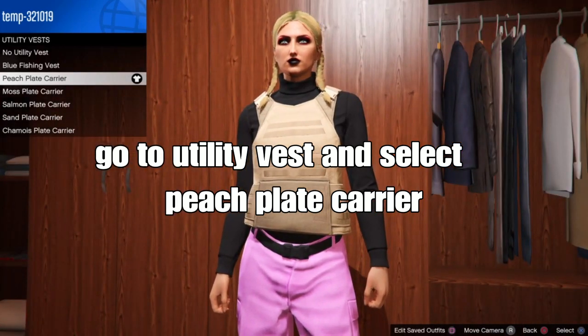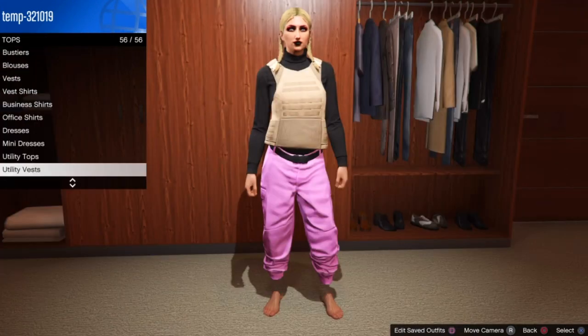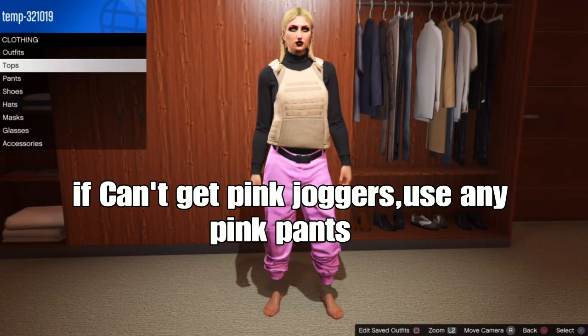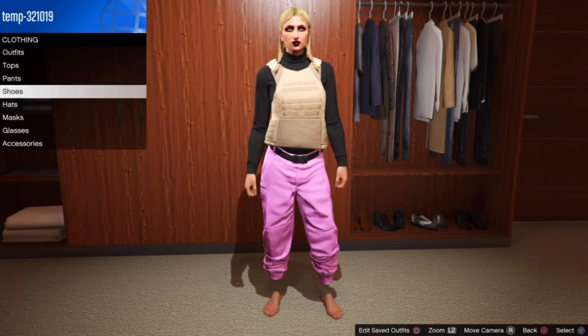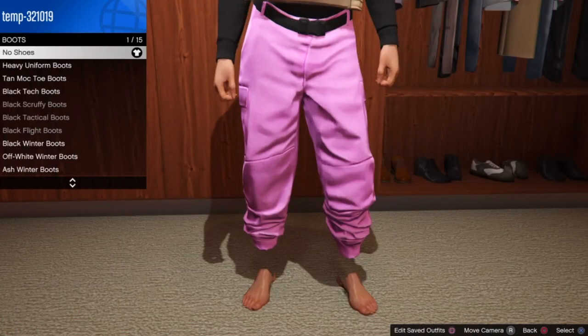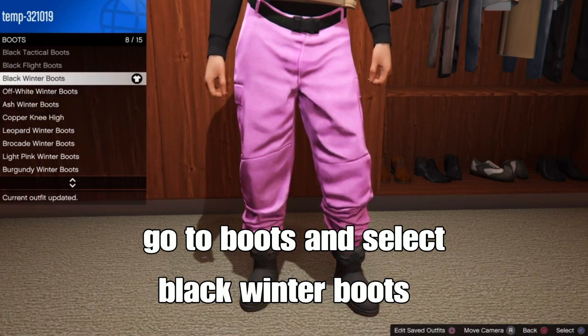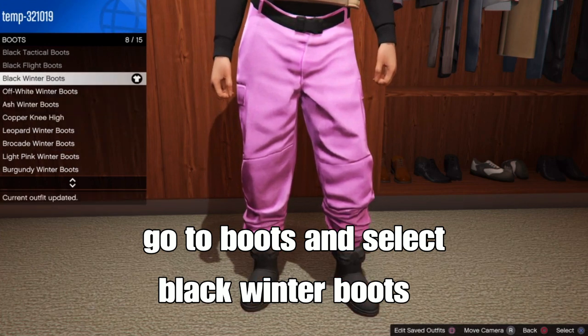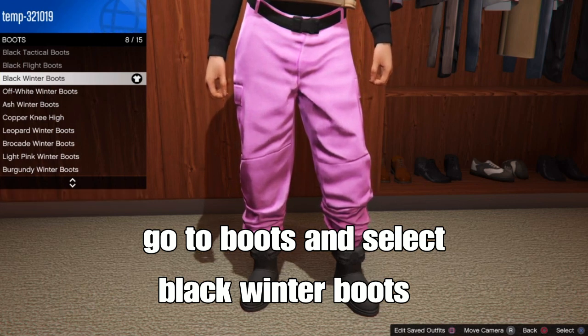After you've got that done, back out. If you guys cannot get the pink joggers, you could use any pink pants. Then go to shoes, go down to boots, and select the black winter boots.